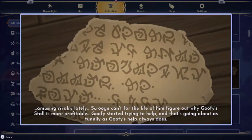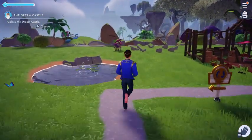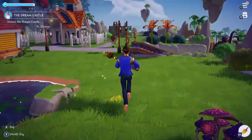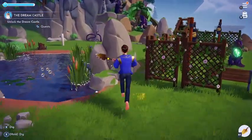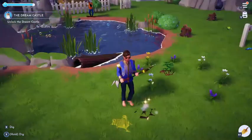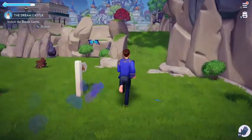Amusingly, Scrooge can't for the life of him figure out why Goofy's stall is more profitable. Goofy started trying to help, and that's going about as funnily as Goofy's help always does. I wanted to do a couple other things before we go unlock the dream castle. There was a thing surrounded by flowers that I didn't touch either — we're going to grab it. I think it's just a recipe book. I didn't want to do it off camera. Okay, I'm just going to leave — that was very bad. I'm sorry to anyone who got upset about that.